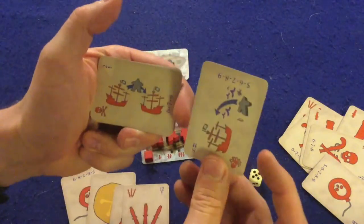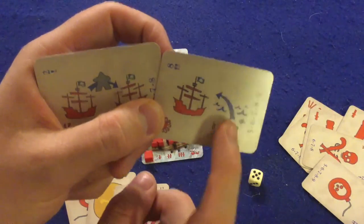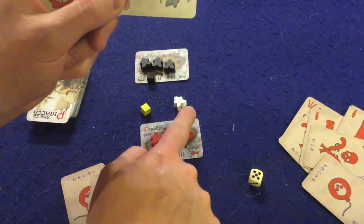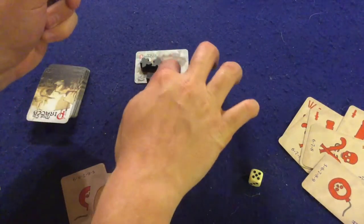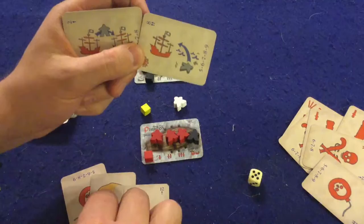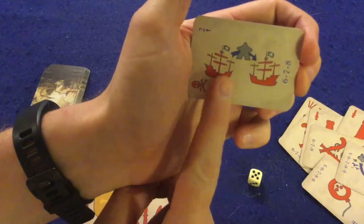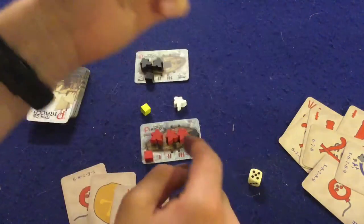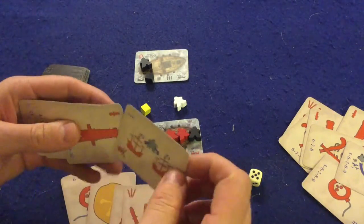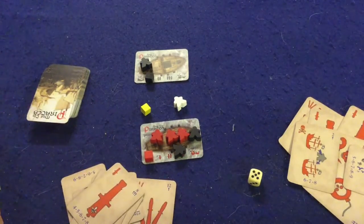There are two special cards you're going to potentially see. This first one — if you have two of these, or this one and a doubloon, you can bring one pirate back to life and put them back onto your boat. You can even steal somebody else's pirate: if a black pirate is in the water, you play two of these, roll successfully, and he's now on your red boat, giving you a better chance of winning. The other special card means someone deserts from the other boat and comes to your boat, so essentially that's a big switch — you could go like that, and the other player is in a world of hurt.